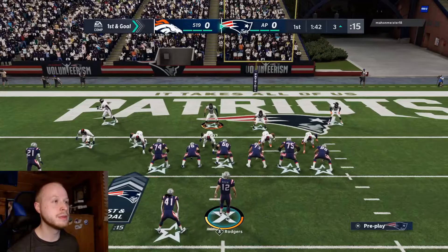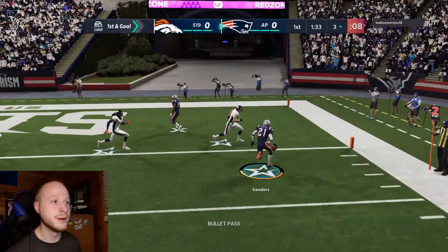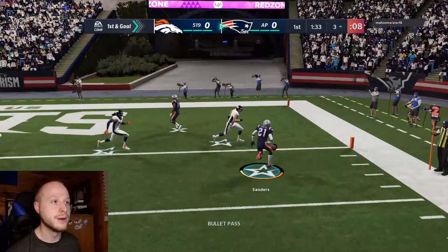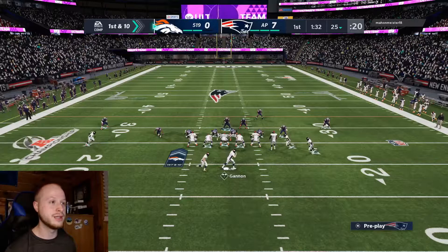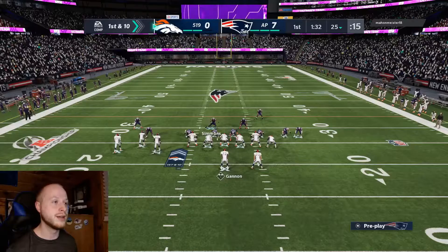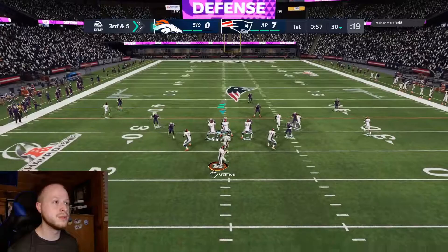Since he's blitzing that corner on the right side all the time, we should have this — yeah, Finley, another good catch. We should have Kamara here — oh, it's a good thing I threw that the way I did or it would have been picked. Most people would run the ball in this situation, but I think I'm gonna pass because I got the look I want. Yep, great block — we were fast enough to get in. That's a really good drive.